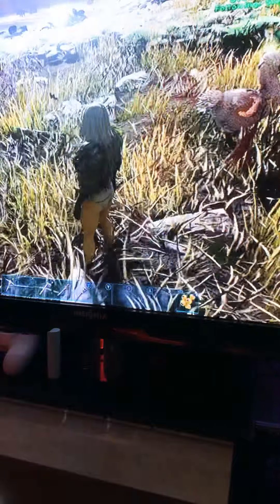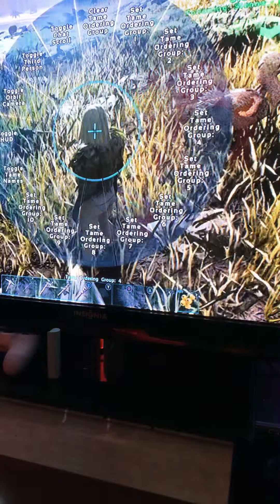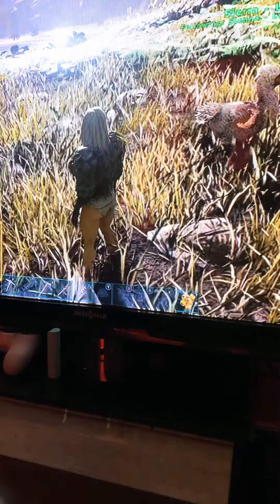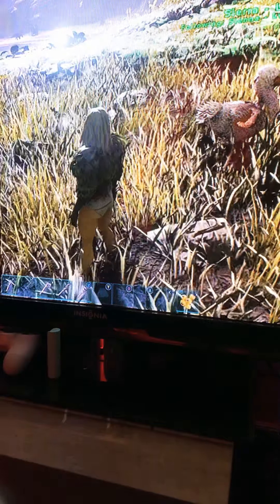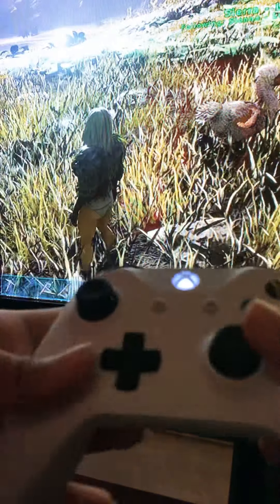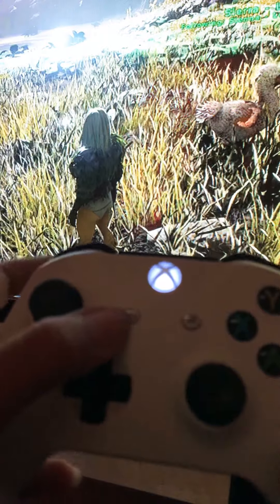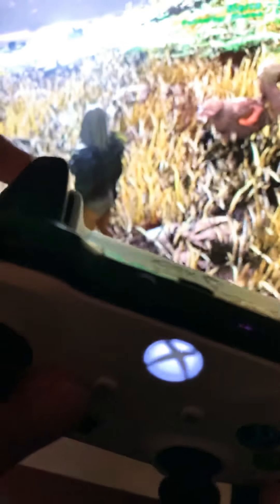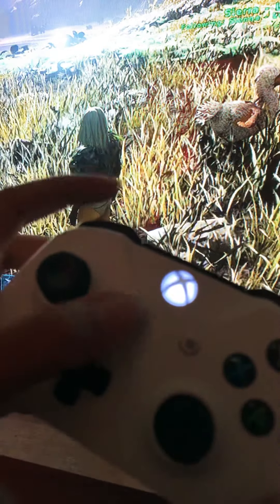First things first, if you ever see that you have a chat thing here and people can write — to write back to someone, I'm going to show you guys now. To actually physically write, if you're playing on Xbox, you're going to press the left bumper and the share button.